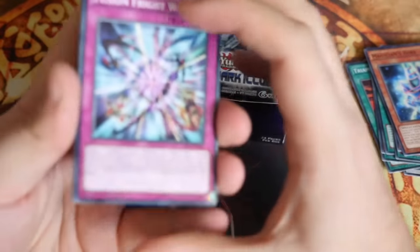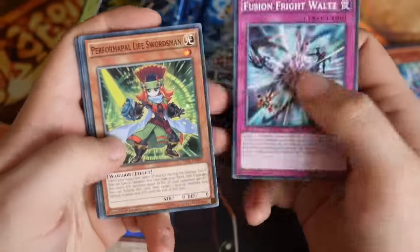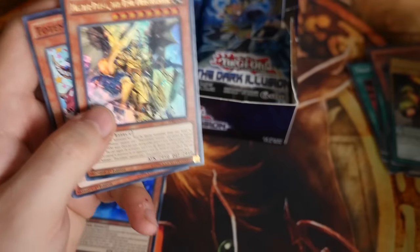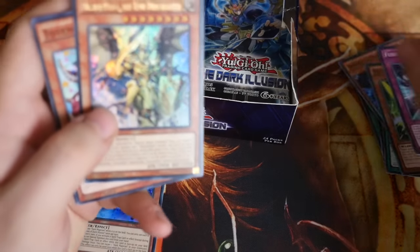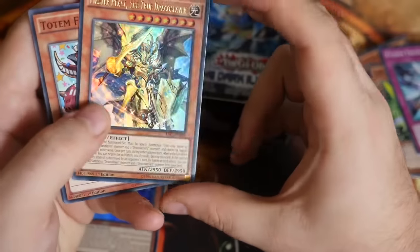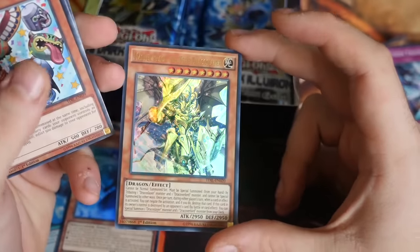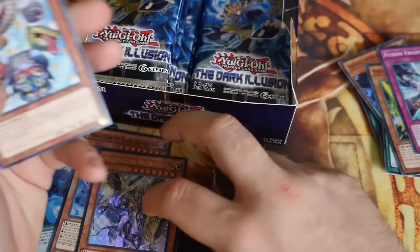Obviously the Secrets is what I'm missing and what I'm hunting for. First Ultra — nice. The Masterpiece, the True Dracus Vow. That looks pretty nice, quite a nice card for the Ultra on that one.